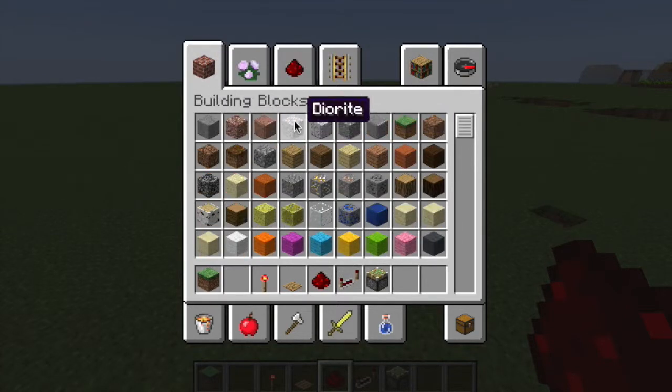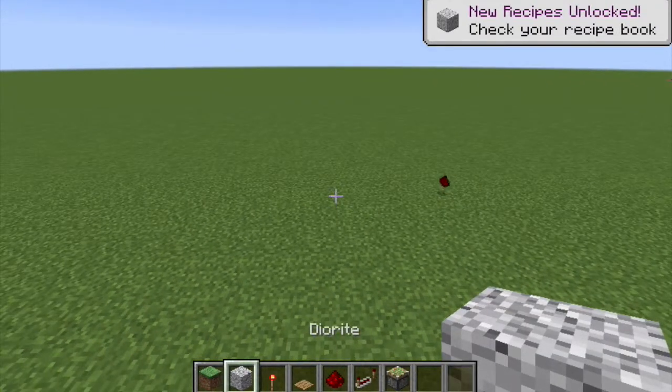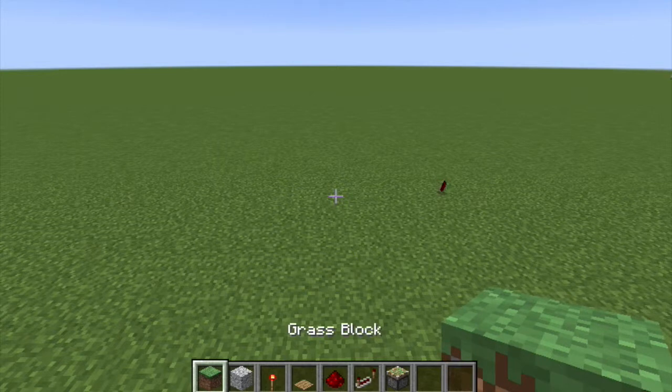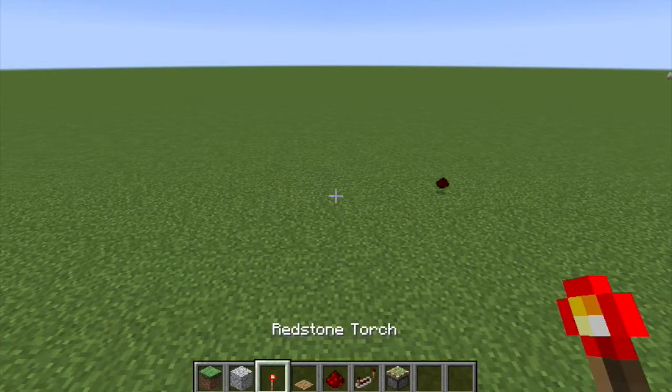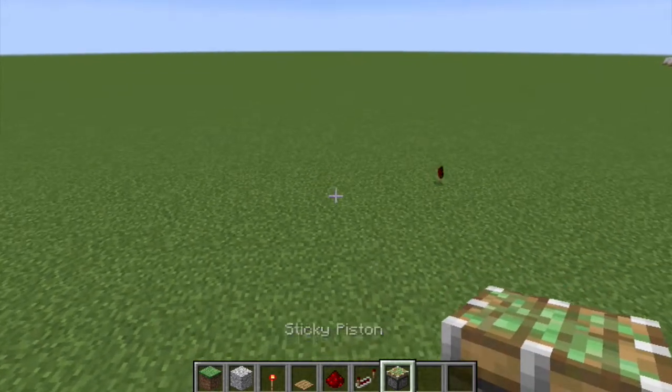So what you're going to need is a block of choice, some grass in case you make a hole that you don't want to, a redstone torch, a pressure plate, redstone, a redstone repeater, and a sticky piston.